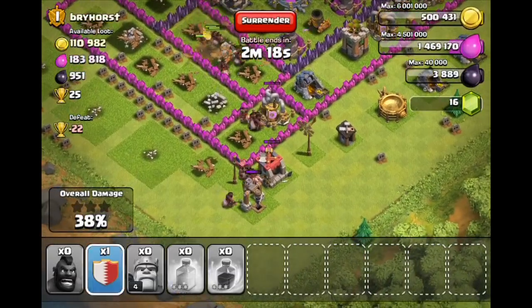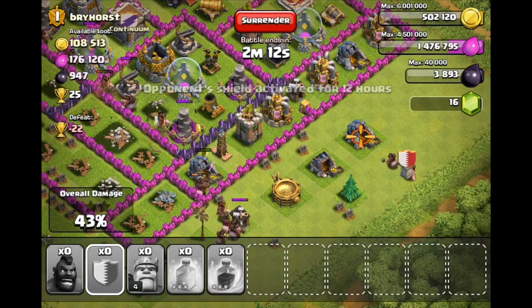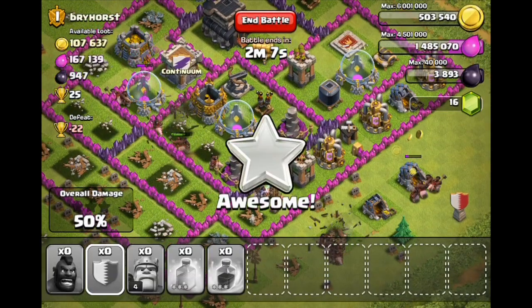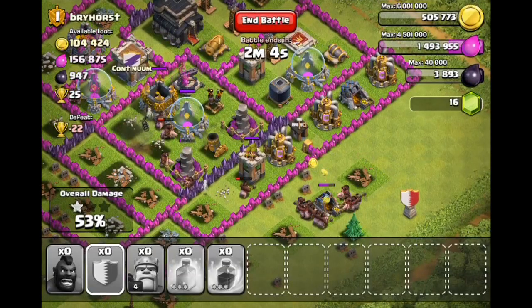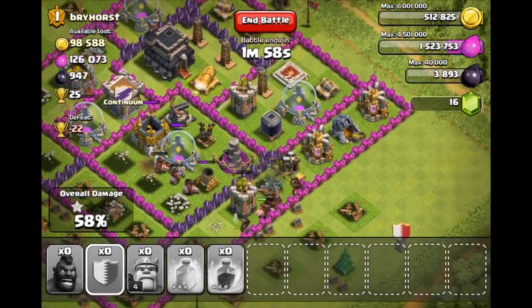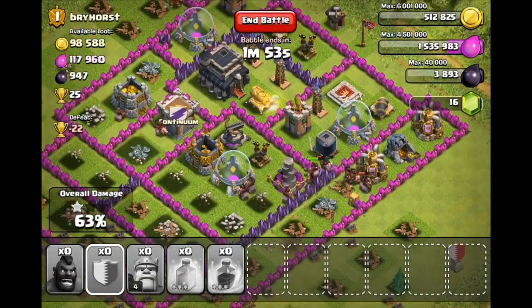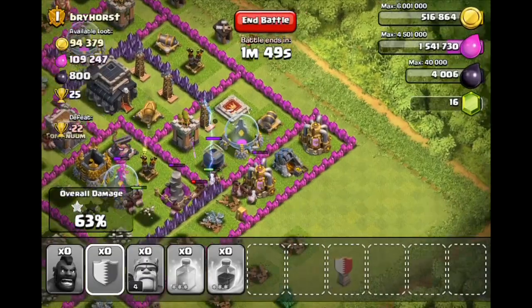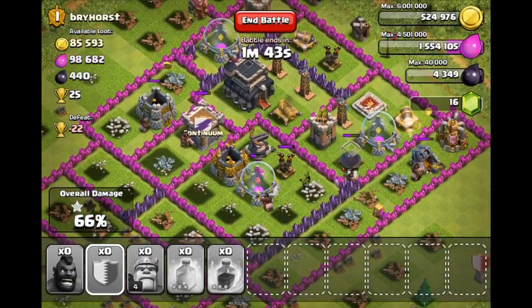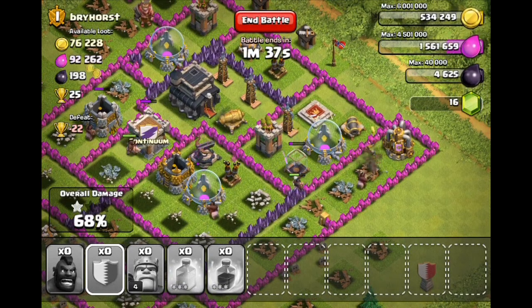All the hog riders up at the top are done for; the ones down here at the bottom are still working their way around. Some of them are working their way into the middle. One of those expos is full, the other one is empty. We still have a whole bunch of hog riders down here. It looks like my Barbarian King is done for up there. We're gonna go ahead and drop the last of our hog riders right here, and it looks like they will continue rotating around. This is actually going fairly well — looks like both of his expos are actually out of ammunition now. Now that they are inside, I would have waited with my heal and my rage spell until this point, but it looks like they're still doing pretty good damage.